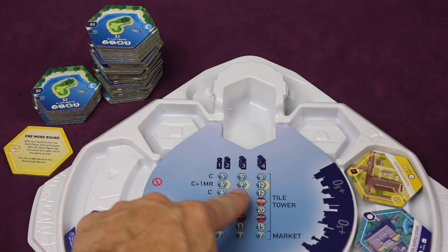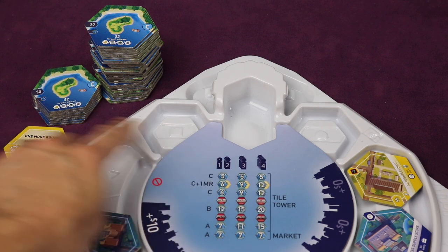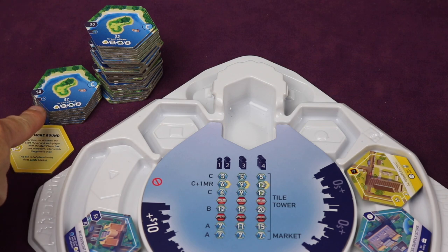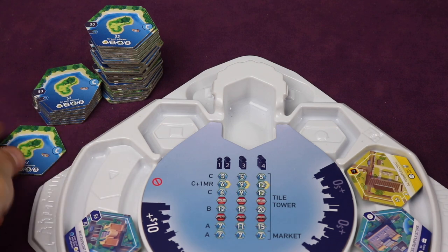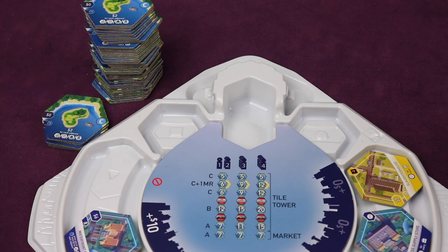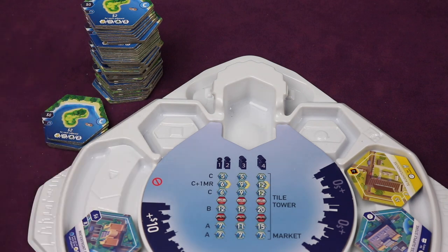Take nine more C tiles from the supply and shuffle in the yellow 'one more round' tile with these nine. This tile has a C lake on the back but says 'one more round' on the front — flip it face down and shuffle it in with the nine tiles, then place these on top. Then take five more C tiles from the supply, shuffle them up, and place them on top of the whole stack.